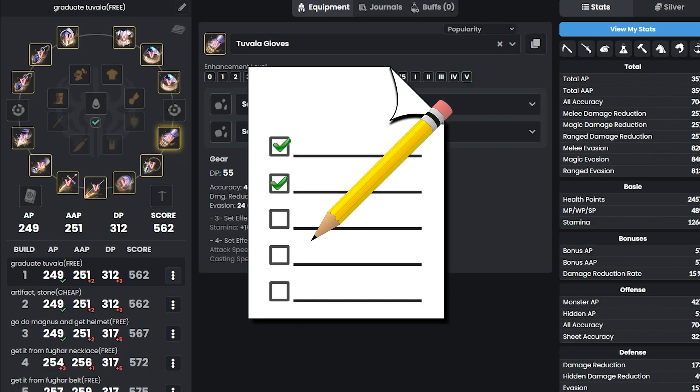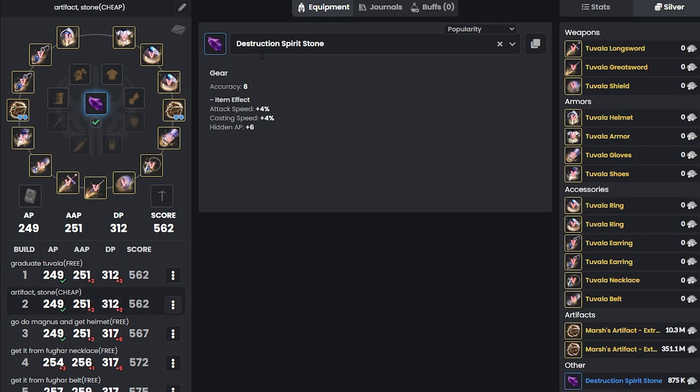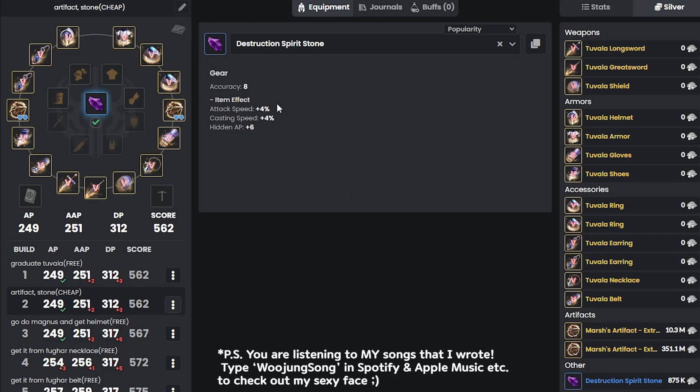This video is for you if you want a checklist to double check that you're going down the right path. After getting Pen Tuvala gears, you want to get the next one item which is called Destruction Spirit Stone. This item is about 1 mil in the market and these are the results for item effects, so I highly suggest you guys getting this in the very beginning.